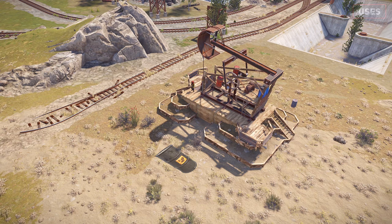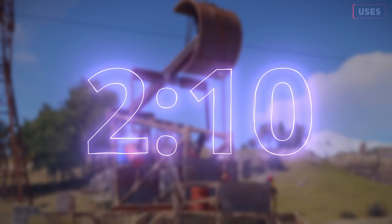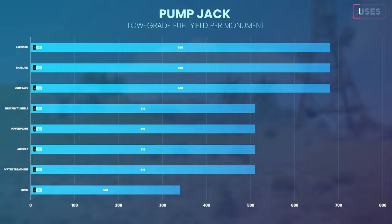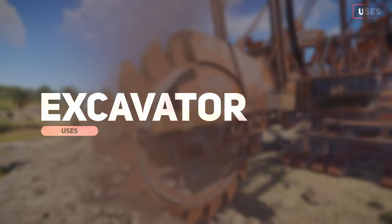The pump jack now takes diesel fuel to operate, compared to low grade previously. The consumption rate is 1 barrel every 2 minutes and 10 seconds. With 1 barrel, you can expect to get 60 crude oil and 170 low grade fuel. Therefore, here's the pump jack's raw low grade fuel yield based on the average number of diesel barrels we can find per monument.